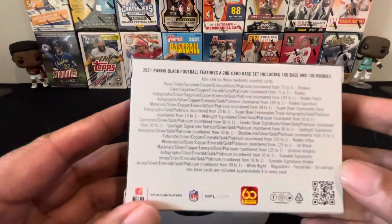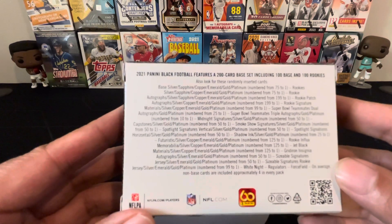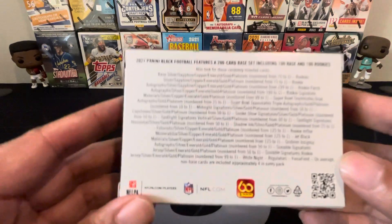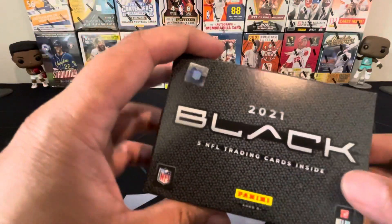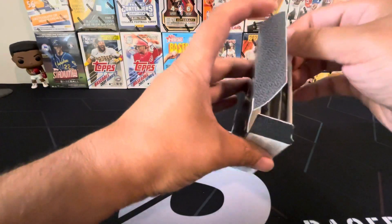So there we go, that's the back of the box. You guys can always pause it if you want to check it out. It's a 200-card base set, including 100 base and 100 rookies — split right down the middle. We should see our fair share of rookies. I wouldn't mind if this was all rookies. Let's go, let's not waste too much time. This is going to be a very quick video.